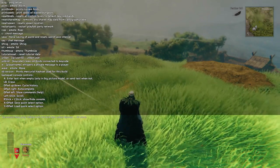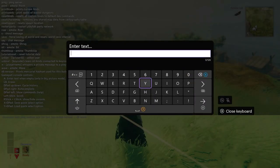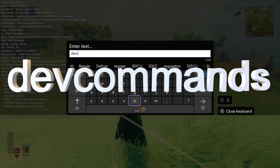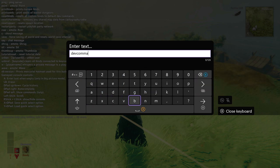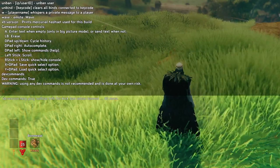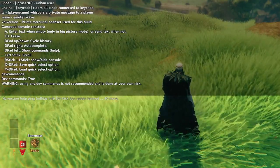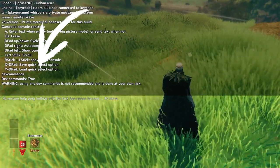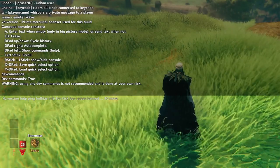From here, press A to pull open the keyboard and start typing. The first thing we're going to do is enable dev commands, and you do that by typing "devcommands" with no spaces. I have noticed these are typically not case sensitive, but for consistency I'd suggest keeping everything lowercase. After you press enter, you will see it says "Dev Commands = True" in the log. Make sure it says true — if not, just type it again and it'll toggle to true.